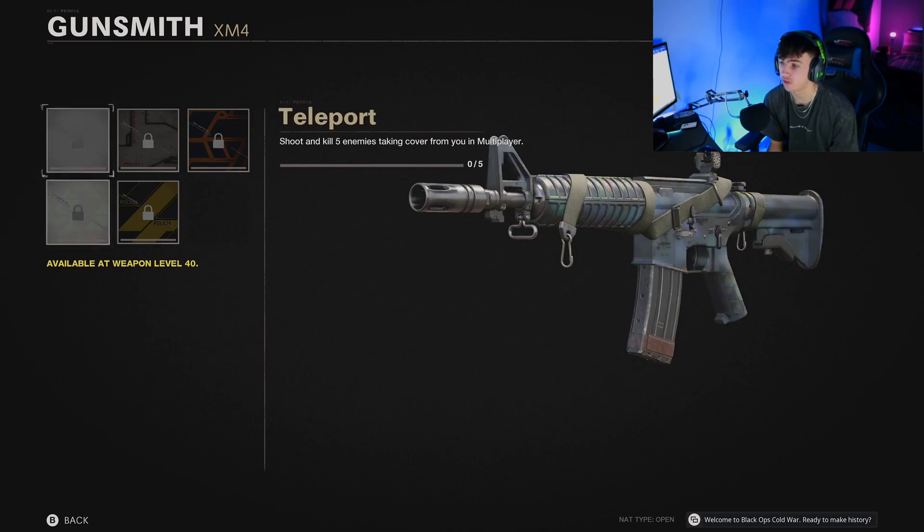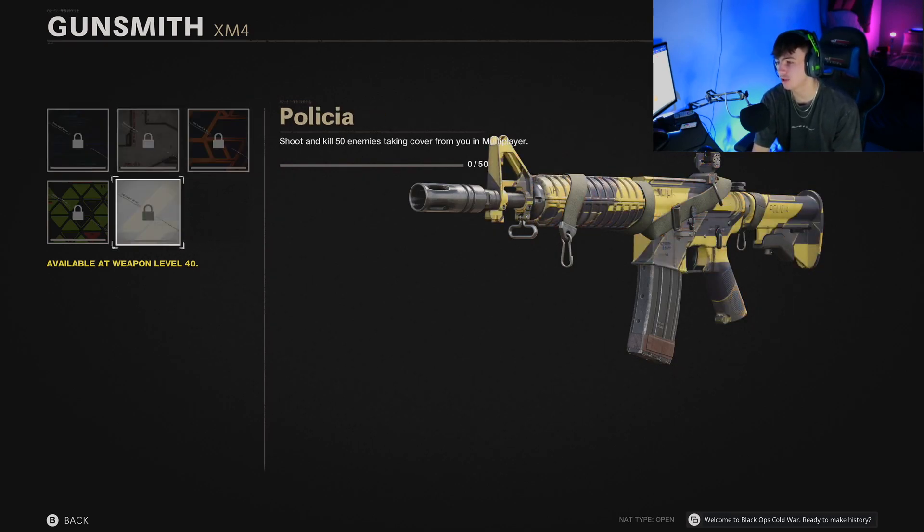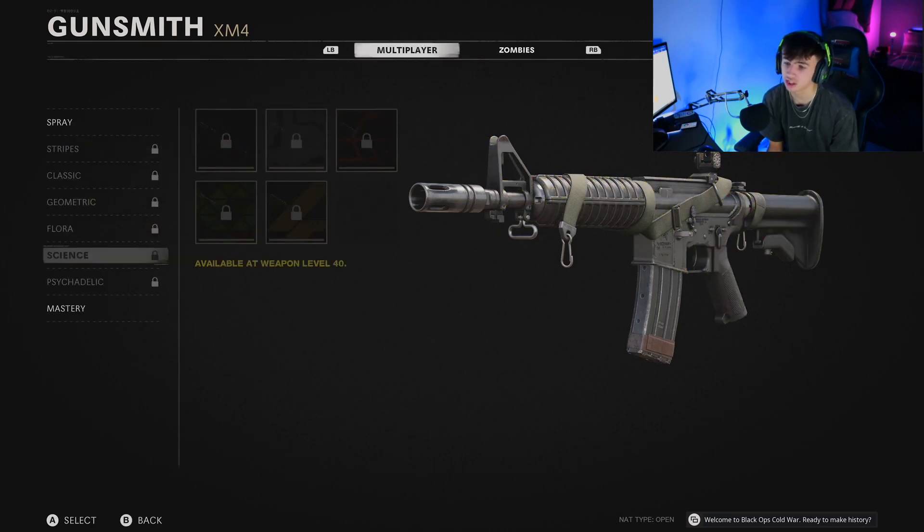These are cool as well — these are for shooting and killing 5 enemies taking cover from you in multiplayer. So, wallbanging people? Is that what that means? That's pretty sick. Again, bright colours, they're really nice.